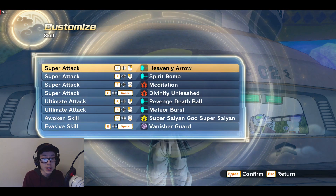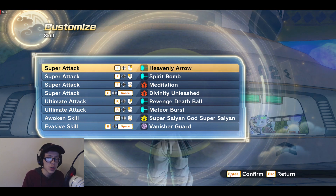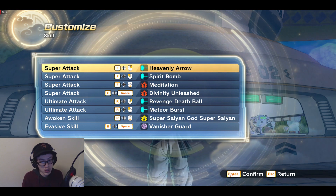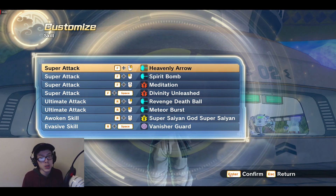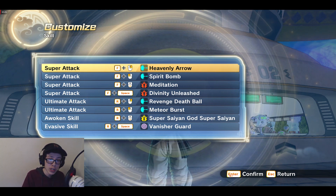This is the presets I did have that was for last week's video — or actually Tuesday's video — which was the most OP read on everything, ki Saiyan build. These are the things I have: Heavenly Air, Spirit Bomb, Meditation, Divinity Unleashed, Revenge Death Ball — which can kill the dude while in transformation.